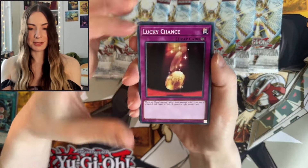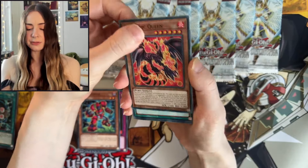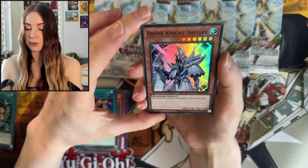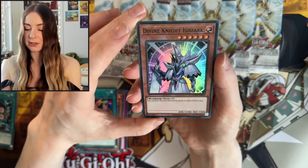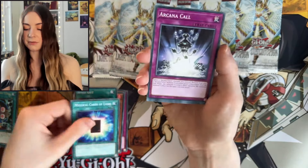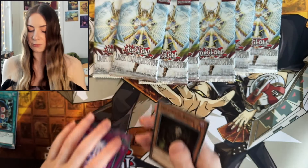We still have an opportunity to get the Ghost Rare, and even an Ultimate would be nice. Speaking of which, we got Divine Knight Ishark — looking very cool, love that armor. Mystical Cards of Light, Arcana Call, Light Spiral, and Lady in Rite.